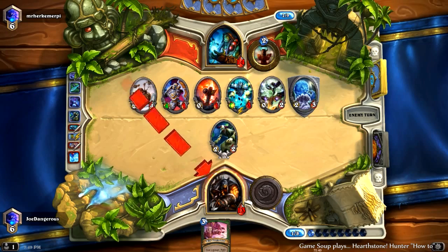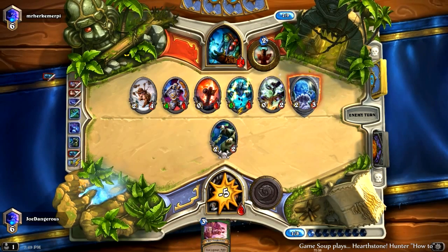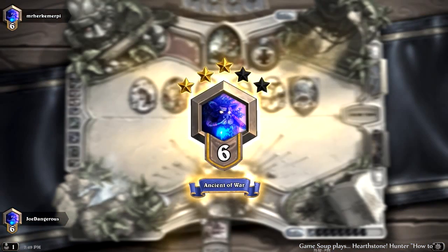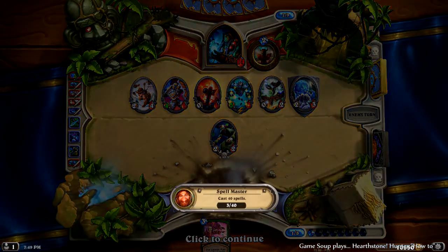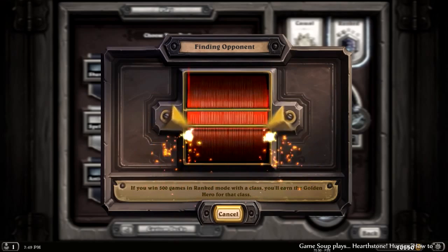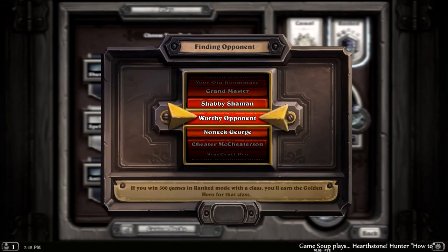So the idea here is just to ignore the minions and go straight for the face. Yeah, almost always, unless you have a really good reason not to — like taking down that totem earlier in the game. Basically the only time you want to kill a minion as an aggro Hunter is if it's going to prevent you from doing more damage in a coming turn. So if the odds are that you're going to do more damage over time by killing one of the minions, that's when you do it.